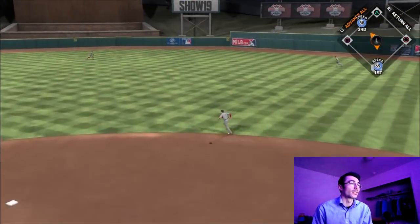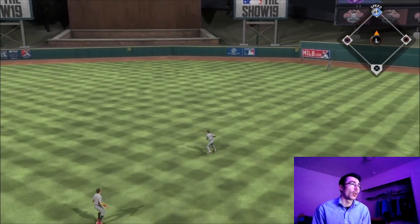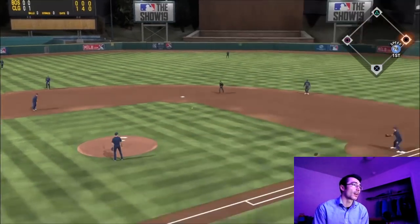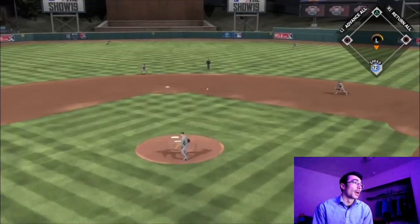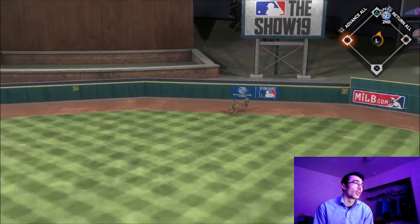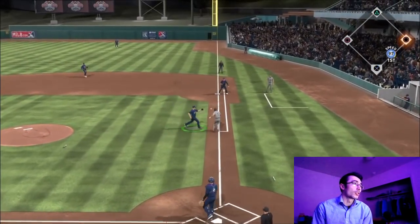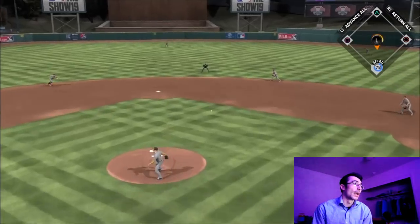Matt Chapman with two outs sends one into the right-center gap for extra bases; Trevor Story scores from second. I considered testing him to third but I'd already been thrown out a couple of times. Top of the third, Javier Baez hits one right to third — Matt Chapman knocks it down and throws him out, a nice play. Andrew Jones comes up again and sends one into the gap for extra bases — so far he's three-for-three with a home run, a double, and an infield hit. Walker Buehler makes a nice play on a Trey Turner jam shot.